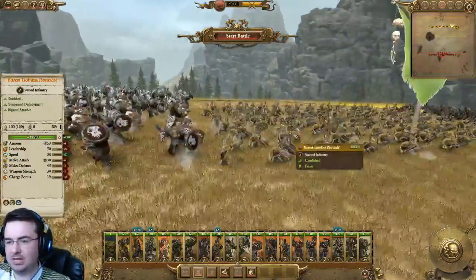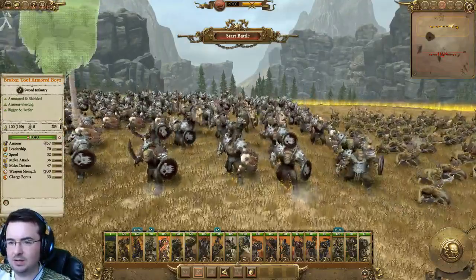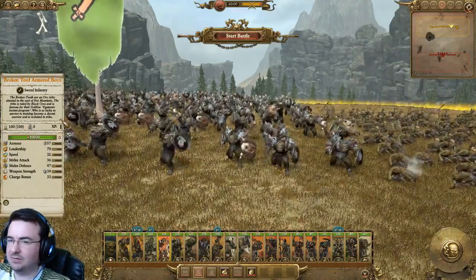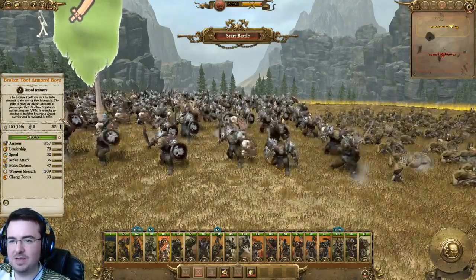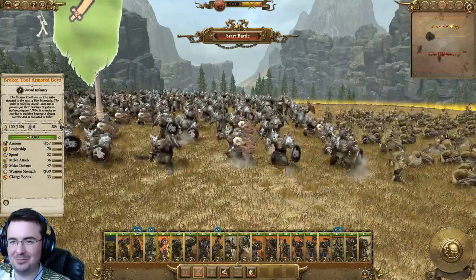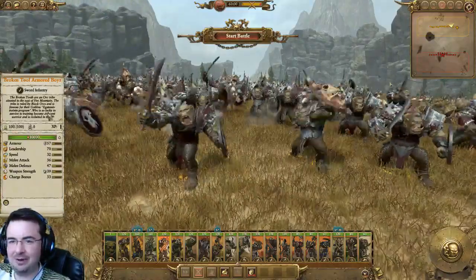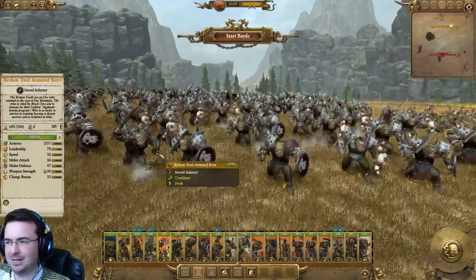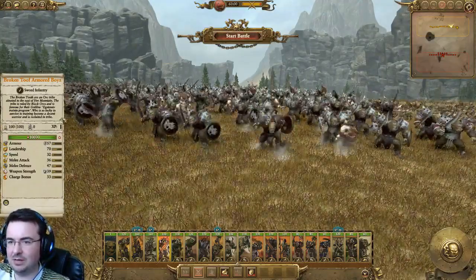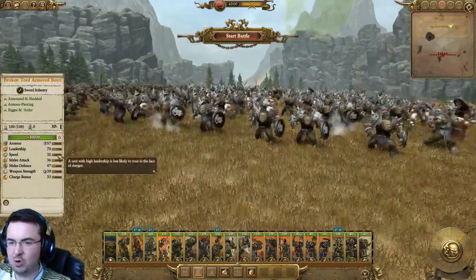Broken Tooth Armor Boys — these are kind of the equivalent of Forest Goblins but bigger and harder. They're Armor Piercing, armored, and shielded. The Broken Tooth are an orc tribe situated to the east of Fire Mountain, ruled by Black Orcs, famous for their goblins' extensive training program. Those lucky enough to survive the training become decent warriors. I've read about these guys in some of the Black Library stuff, and they are a faction in the standard vanilla campaign. Mid-level, very good weapon strength as you'd expect.